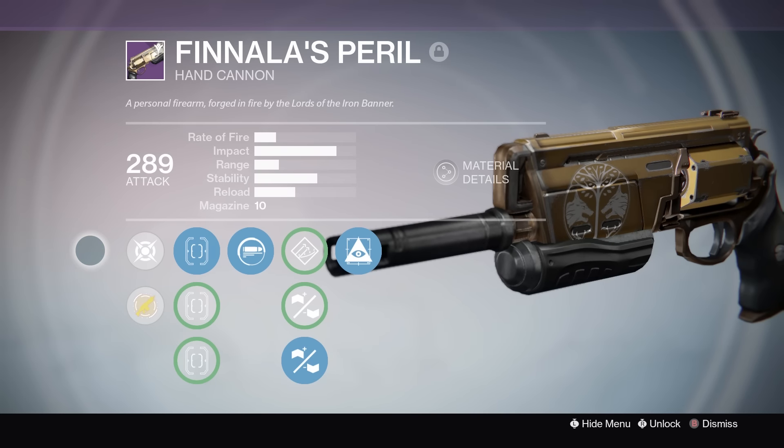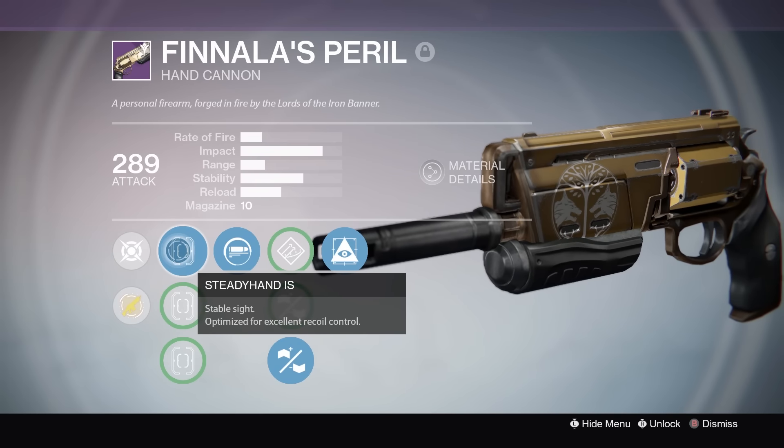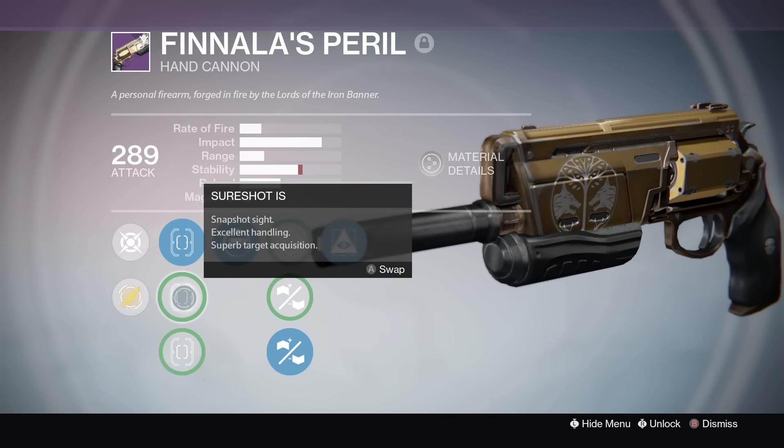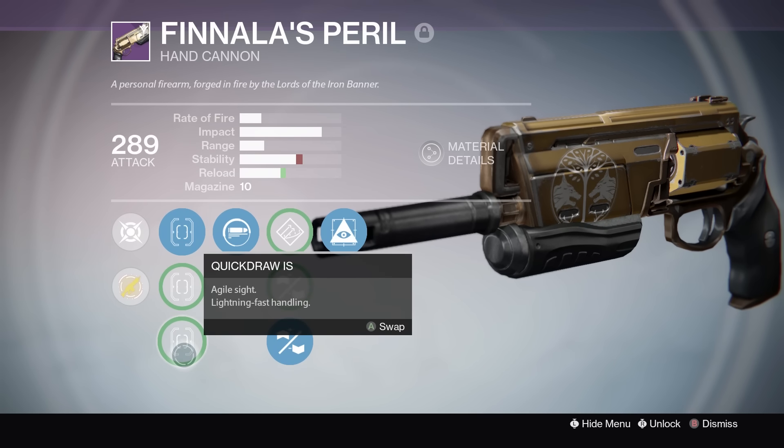Let's take a look at this weapon's perks — and yes, mine are different than the one you'd buy at Lord Saladin. If you get one to drop from Iron Banner, all the perks have a chance to be different. So: Steady Hand is a stable site optimized for excellent recoil control; Sure Shot is a snapshot site with excellent handling and superb target acquisition; Quick Draw is an agile site with lightning-fast handling.